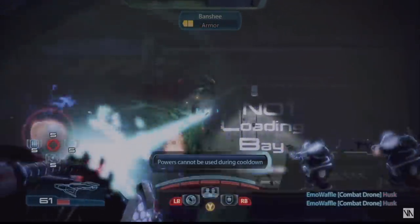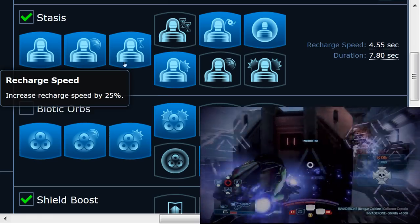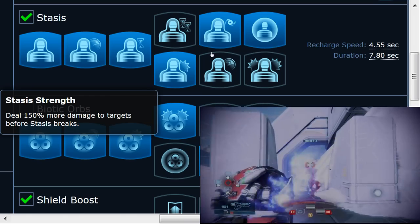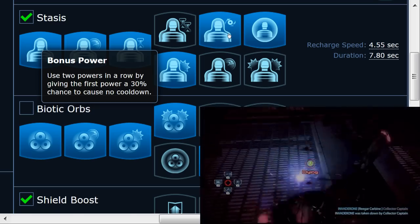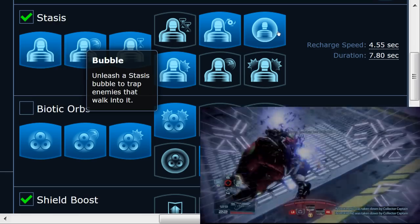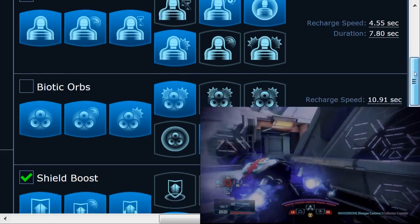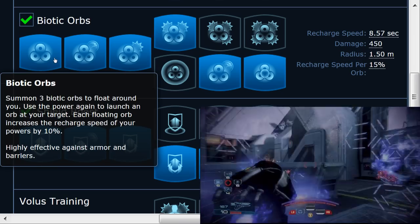For the Volus Adept, you want his Stasis as it's awesome at stopping all non-armored enemies. Spec it this way: rank 4 Stasis Strength so you deal 150% more damage before Stasis breaks. Rank 5 Bonus Power so that if you need to use Shield Boost right after, there's a chance you won't have to wait for the full recharge. Rank 6 Bubble so you can trap multiple enemies.